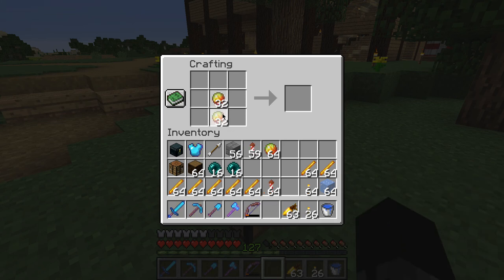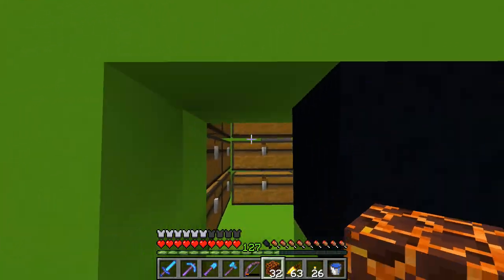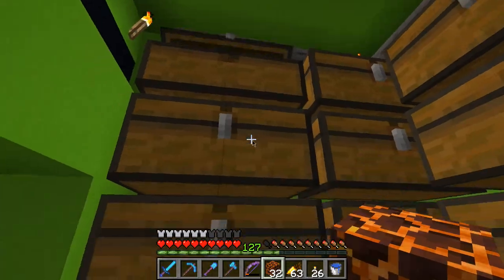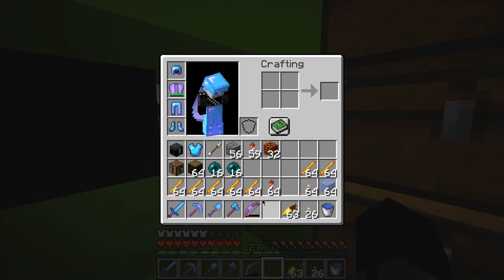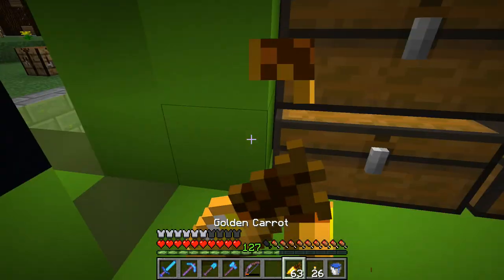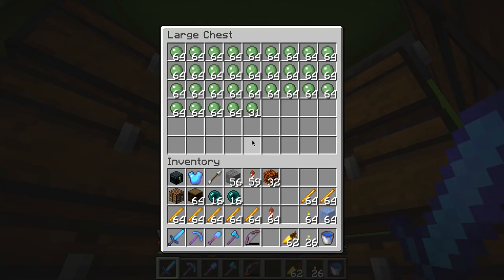A really good way to make magma blocks is doing this. I have been collecting slime for a very long time here, I've just been letting this sit and collect slime balls. I have also been collecting many blaze rods - not recently, but over the years here in the world, back when I was using a blaze farm for my main source of XP. I think we might just have enough overall to get the thousands of magma blocks that we need for this.